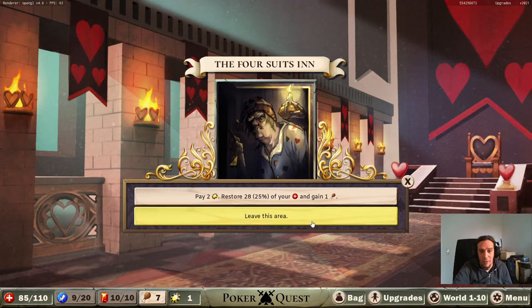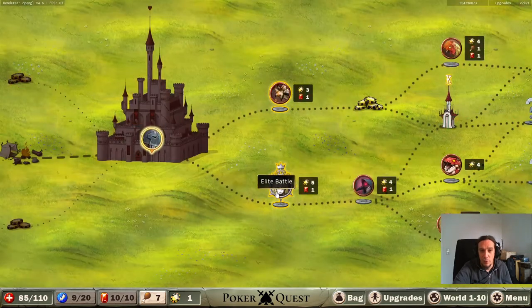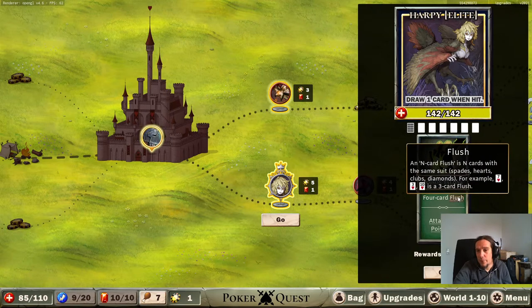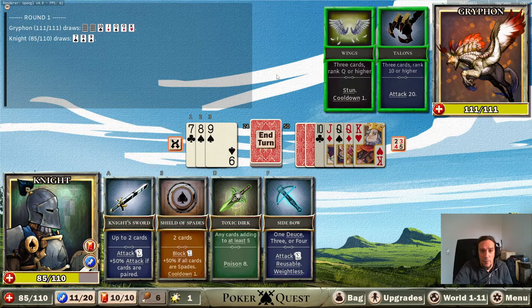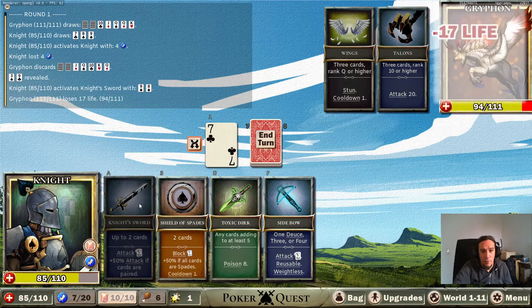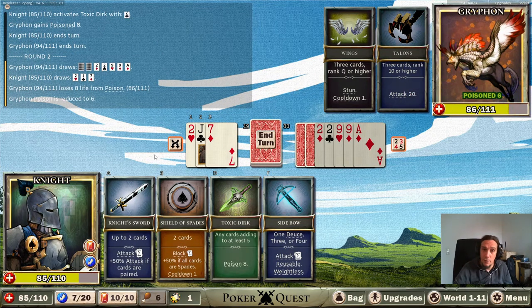The inn - I didn't leave enough money there. I'm too afraid to go for these super dangerous enemies. Harpy - draw one card when hit, or card flush. 142 HP, that's quite a lot. Stun cooldown, three cards rank queen or higher, rank 10 or higher. We're going to go for an easy run and see how far it'll get. That's a lot of punishment incoming - I don't think I can do anything about that.